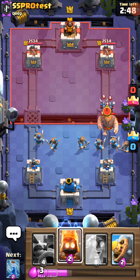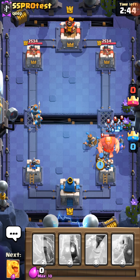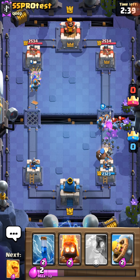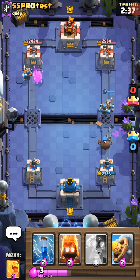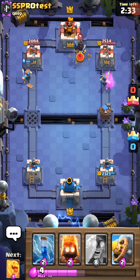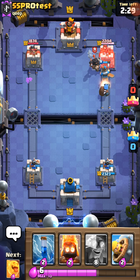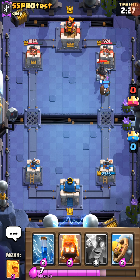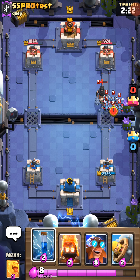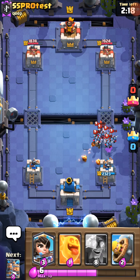Heal Spirit is really good with the Electro Giant. If it heals him up... You know what would be a really good combo? Electro Giant and Heal Spirit and... the Battle Healer, that's her name. The Electro Giant and then the Battle Healer would be like the best combo, because the Battle Healer just keeps healing him while he keeps stunning all the opponents. That's genius!